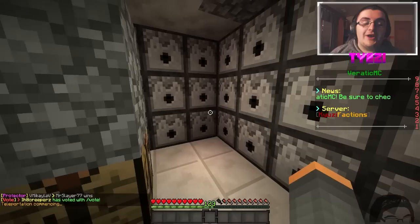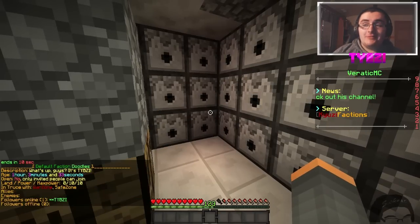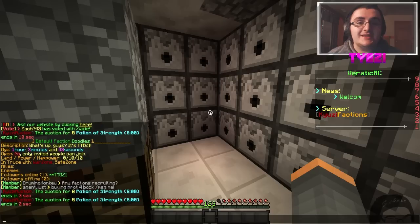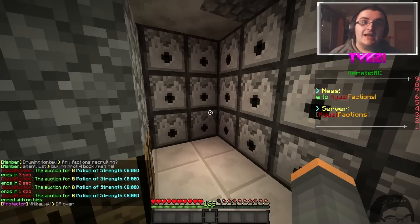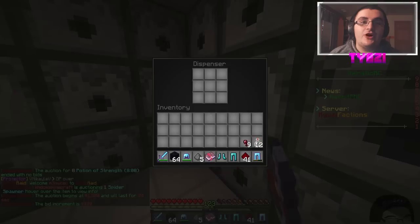Before we get on with this raiding video, what I really wanted to show you guys was something I did before we started this video. If I do slash FF, I actually am in a faction. The default faction is Doodles, and the description says 'What's up guys, it's Tibsy.' I don't really want to explain much about this yet, but in the next episode I'll be showing off more about what the faction means to you guys. I guess that was like a nice little sneak preview for all you cool cats.